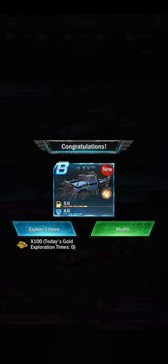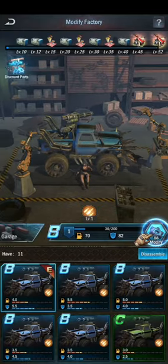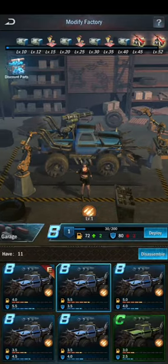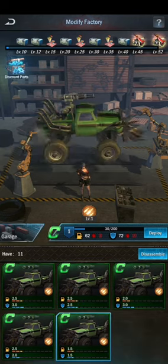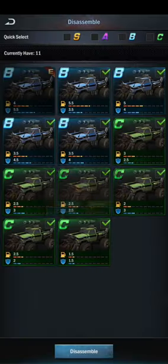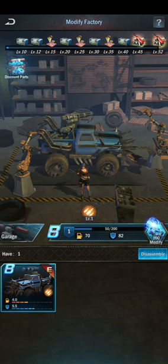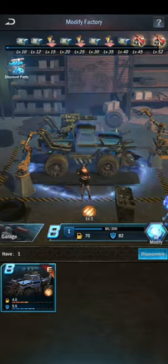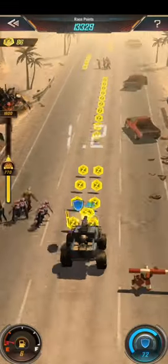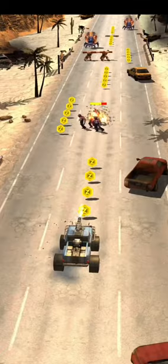After exploring items we go to our modify factory and select a vehicle to use for racing. There are A class, B class, C class, and S class vehicles. The best are the A class vehicles. We can dismantle useless vehicles to get modified parts and upgrade our vehicles. There are also ranking rewards and stage rewards — that's it for drag racing.